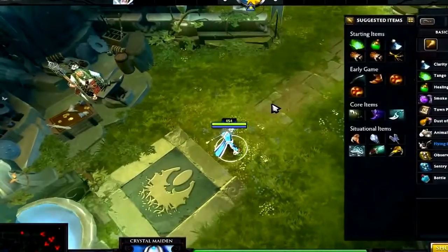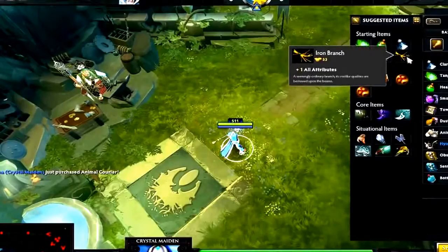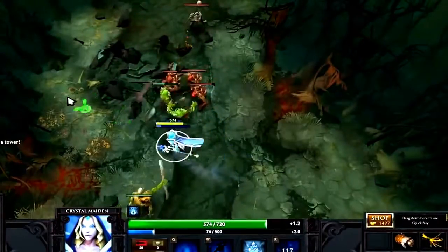Your hero can also become stronger by purchasing items with gold. All heroes receive one gold per second, but will also gain extra gold from scoring killing blows on creeps, heroes, or towers. Destroying an enemy tower will also award anyone on your team with a large sum of bonus gold.